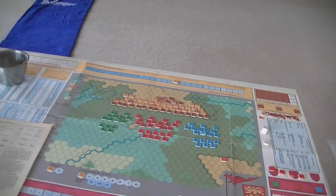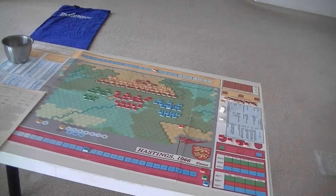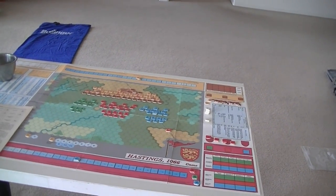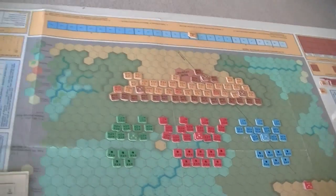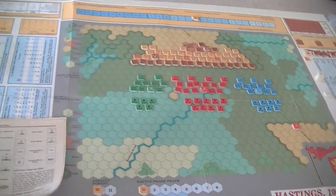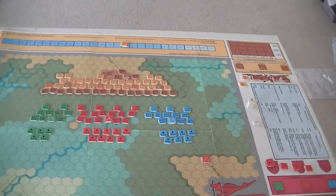I have the feeling that there were certain miniatures systems — modern armor comes to mind — where you use this kind of pre-plotted chits for formations to determine what they're going to do. Let's take a look at what the game's about and what the components, especially the on-map pieces, are.